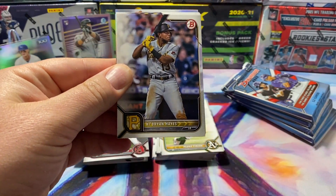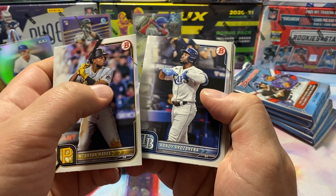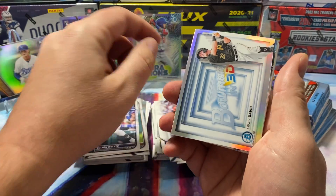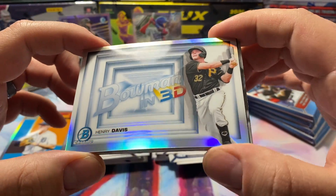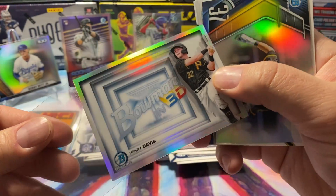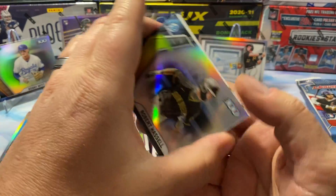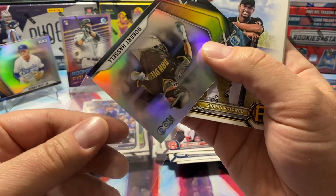Martin Jimenez, Henry Mendez, Bowman First, Luis Gonzalez, and Alvin Guzman. Crazy — no Wanders or nothing yet. Those Top 100 inserts are one of my favorites. Brian Hayes, Randy Arozarena, Matt Manning, Colton Welker. Oh, there we go — Bowman 3D Henry Davis, pretty cool insert there. I do like that a lot of the inserts in this are refractors too — actually they might all be refractors.